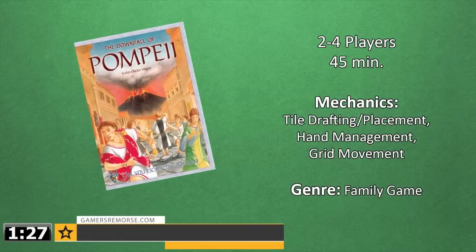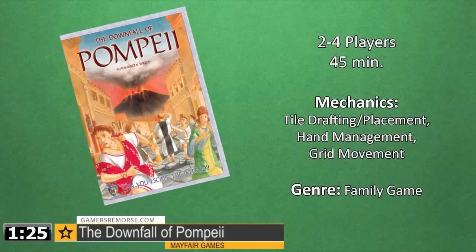The Downfall of Pompeii is a game by Mayfair Games for two to four players and takes about 45 minutes to play. The Downfall of Pompeii utilizes tile drafting and placement, hand management, and grid movement mechanics.